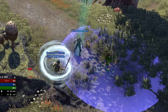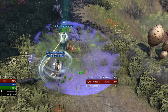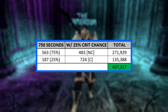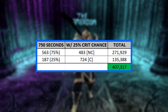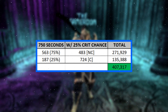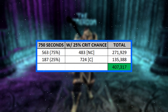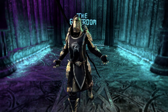The 5-piece set has a unique proc that heals a nearby ally every one second every time you overheal yourself, which will happen almost every second you're in combat. In a full 15-minute deathmatch where you heal your team to victory with minimal deaths, it's reasonable to say you'll be healing for about 12.5 of those 15 minutes. With a 25% spell crit rating, you should crit around 187 of those 750 seconds, putting your grand total healing at almost half a million, all done passively by the armor set.